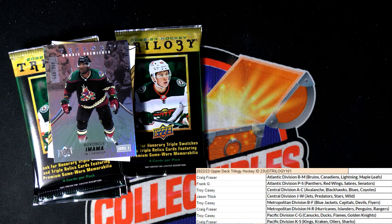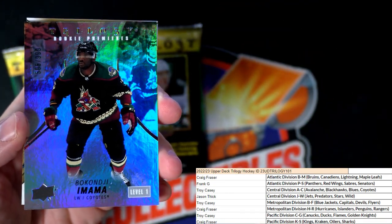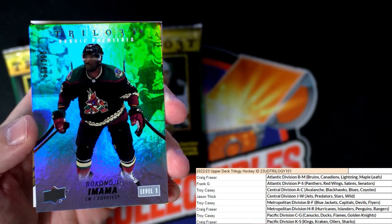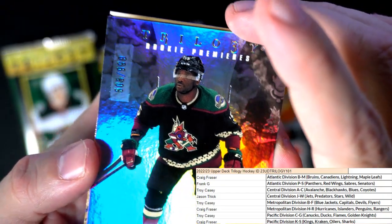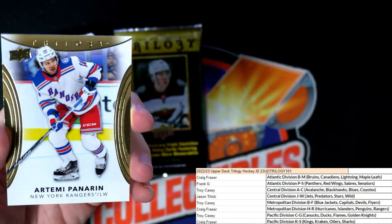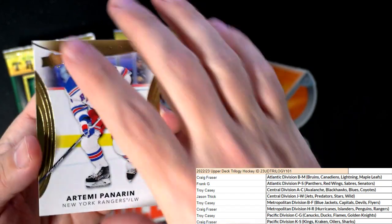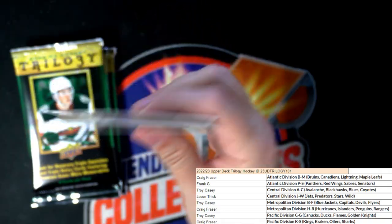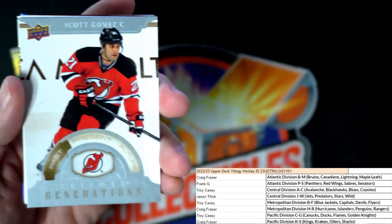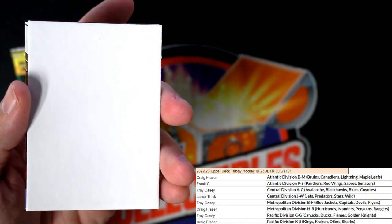Really good looking stuff here. Bokonji Imama, the Coyotes — that is a Rookie Premier numbered to 999, and it's 505 of 999. That one's going out to Troy C. Then we got an Artemi Panarin, New York Rangers — even the standard base cards are just gorgeous in here. Lucas Raymond, Red Wings. Scott Gomez, Past Present Future — Trilogy Generations, Devils.